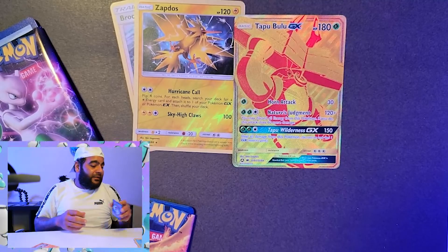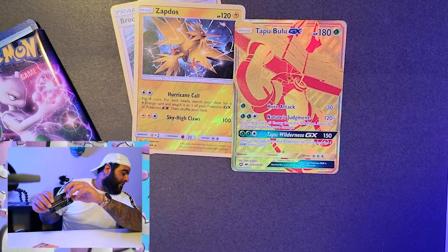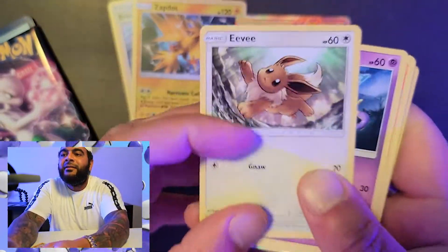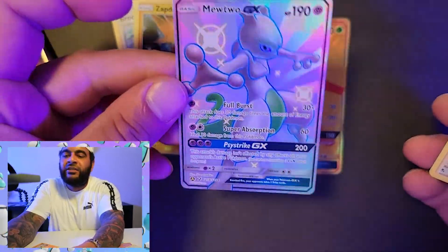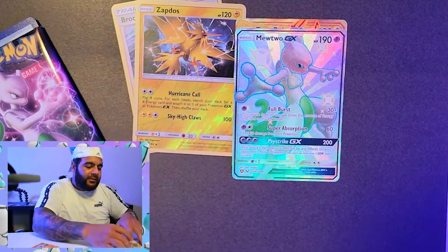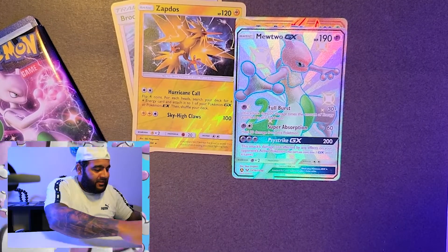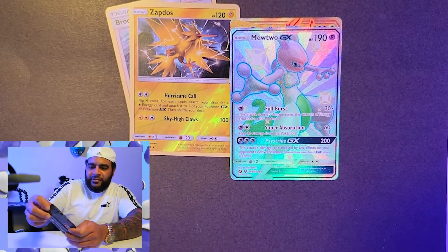We're going to be opening up a lot of Hidden Fates today, ladies and gentlemen, for future videos. Because I got a lot of ETBs for Hidden Fates that are going to be opened up, and I'm excited. What is this? Mewtwo GX! Hidden Fates is the sauce, man — no disappointments here. The prices are going up, ladies and gentlemen. Buy out all the Hidden Fates you can — it's just nothing but beautiful cards. Wait on the investment videos in the future so we can see whether it's going to be worth it to buy them or not.